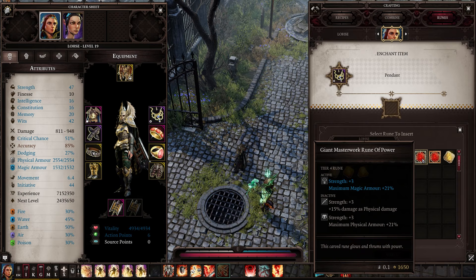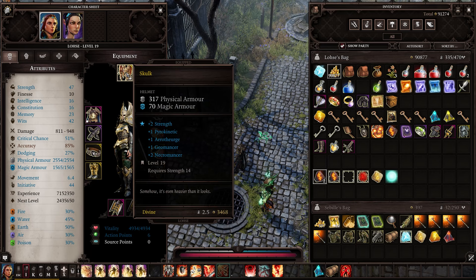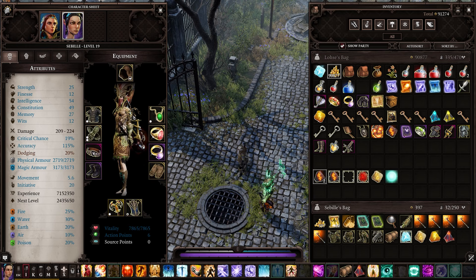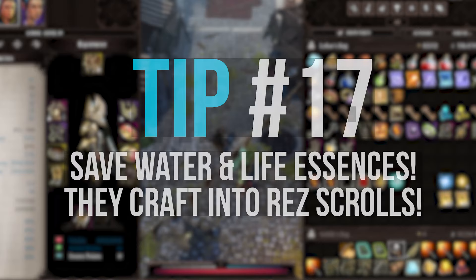Tip number 15: you can switch quickly between your characters using F1 through F4. Likewise, you can quickly switch between ability bars using R and F. Tip number 16: it's important that you can wear armour of all kinds to make a balanced armour set. Intelligence armour comes with massive magical armour but low physical armour, strength comes with massive physical armour but low magical armour, and finesse has a good mix of both. It is often worth putting 1 or 2 points into strength even on your mage character so you don't get nuked by physical attacks, and vice versa — your tanky strength character might look beastly in all plate armour until he dies to 2 fireballs because you lack any good magical protection.